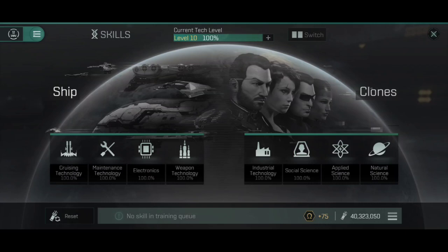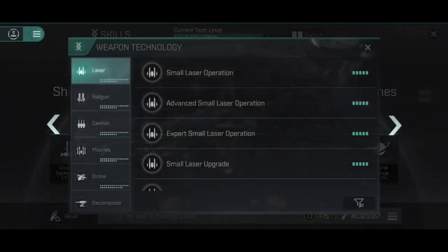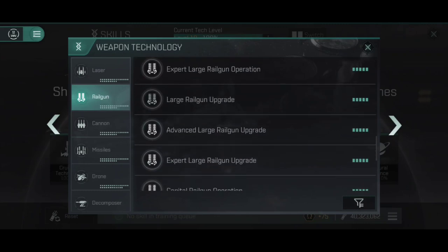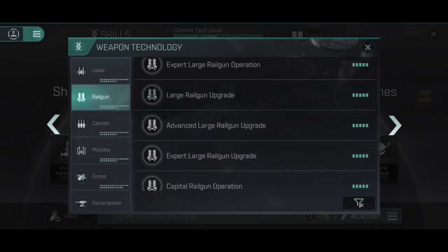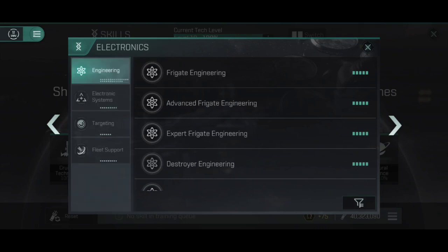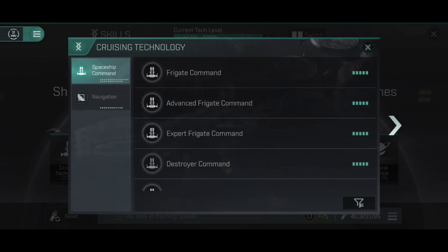Before we proceed, please be aware that I am filming this on the content creator Fulmination Test Server. What this means is that I have 5-5-5 in literally every single skill in the game, so the Hyperion stats on the next section are based on having every single stat in the game fully maxed out — we're kind of looking at the Hyperion and its ultimate peak performance. This does include things like drone skills, which you're not going to have particularly high if you're flying a Hyperion, so please do bear that in mind as we proceed.